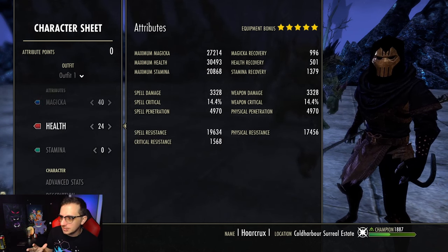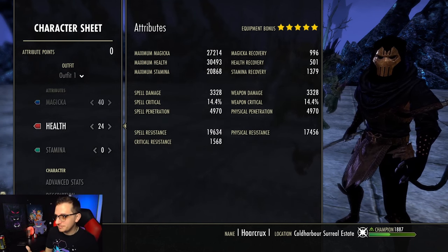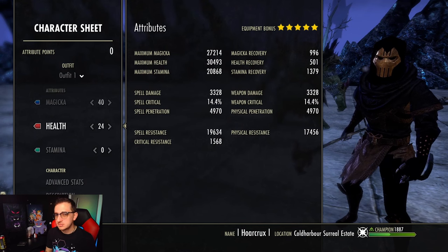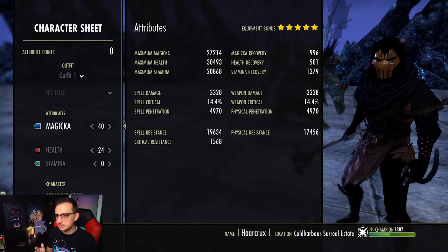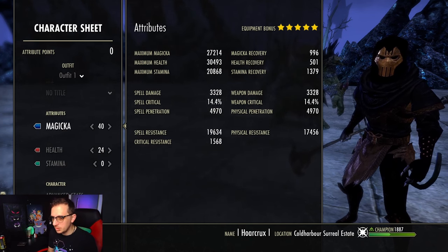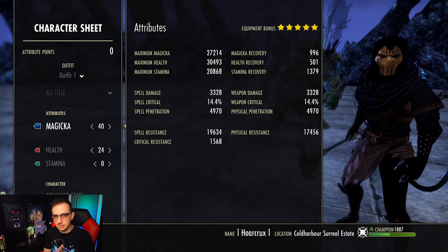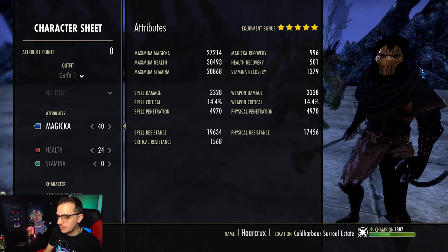So this is a Mag DK despite having a lot more stamina recovery - there's a reason for that. Here are the basic stats: 24 in Health, 40 in Magicka. The only reason I'm doing this is to hit the 30k health threshold I always run on all my builds. As long as you hit that 30k health threshold, pop the rest of your points into Magicka.